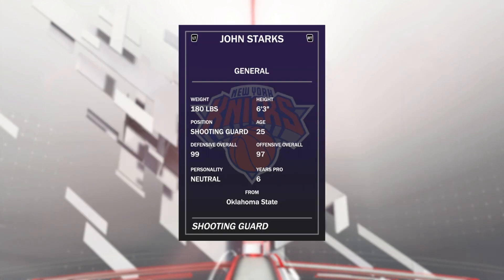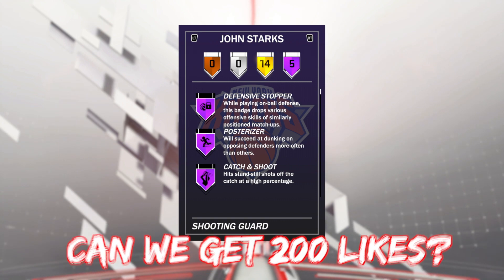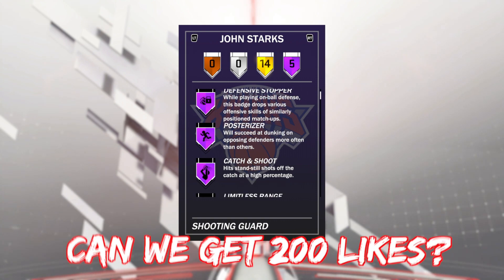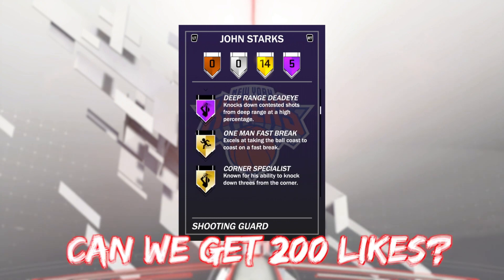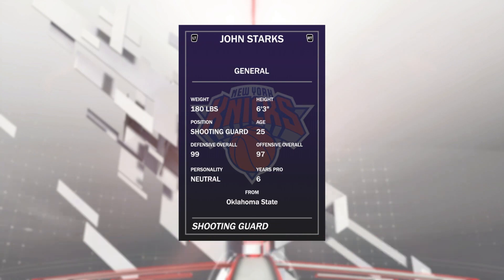99 defense, 97 offensive overall. This card, when I was looking through, the stats look like the best of all these cards, including the diamonds. He's got 5 Hall of Fame badges: defensive stopper, posterizer, catch-and-shoot, limitless range, and deep-range deadeye. He also comes with gold difficult shots, which would be good to have because he's 6'3".